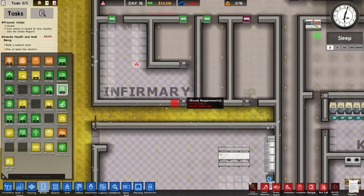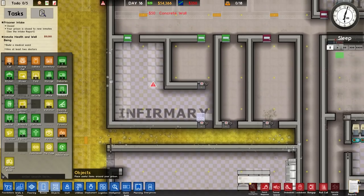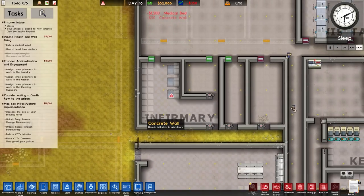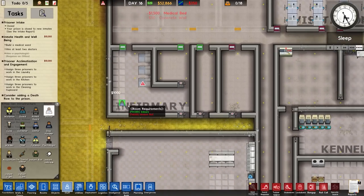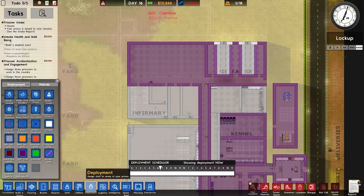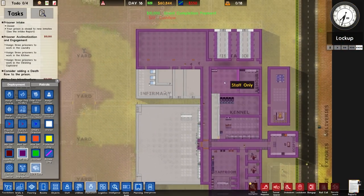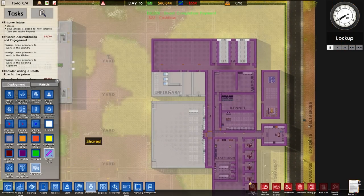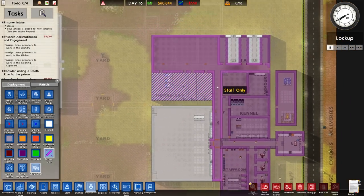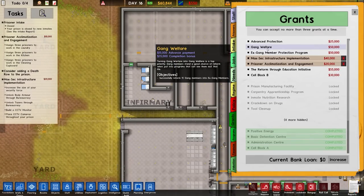Anyway, the infirmary - we're going to place it in here. This will have a concrete bit there. The room itself is fine. Medical beds: one, two, three for now. And then we also have to hire some doctors - one, two - and that'll be our medical ward basically. This will all be staff only, and we want this area as access only. That should do us for now, and we've also got that grant done as well.